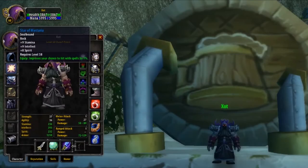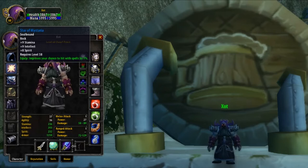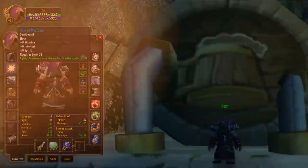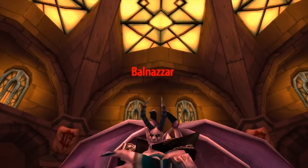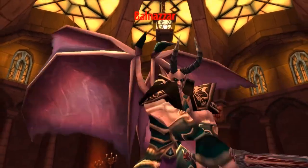Moving down a slot, we've got Amulet up next, and for this we're going to be looking to obtain the Star of Mystaria. This neck is so powerful because of the 1% chance to hit, whilst not heavily sacrificing other stats in the process, as this neck still contains 9 Stamina, 9 Intellect and 8 Spirit. The Star of Mystaria comes from the final boss in the living side of Stratholme, the Dreadlord Balzenar.